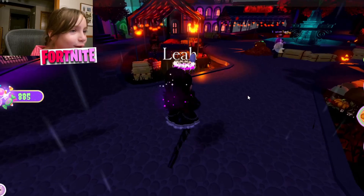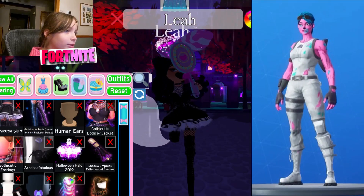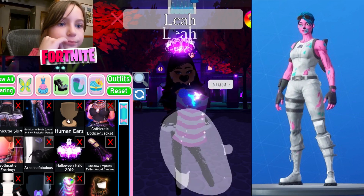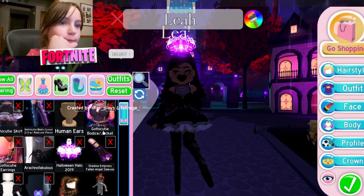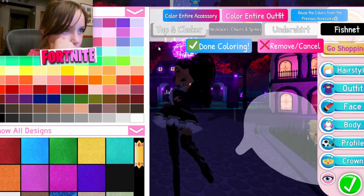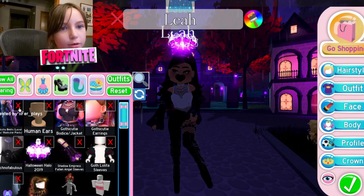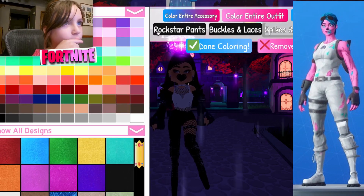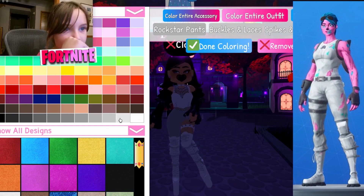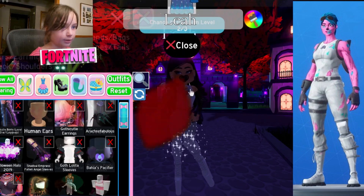Okay, so the first one is going to be our Pink Ghoul Trooper. We don't really need this that much, but let's make this a different thing instead of Chop Choker. We don't really need the skirt that much, but we need to do something real quick. The boots have to be this color. There we go — first stuff completed.